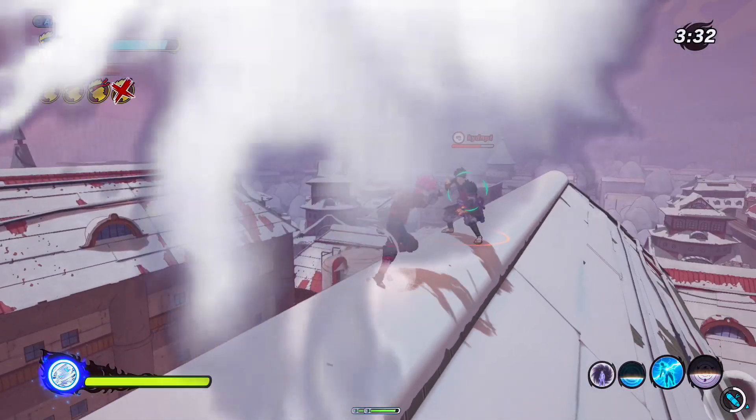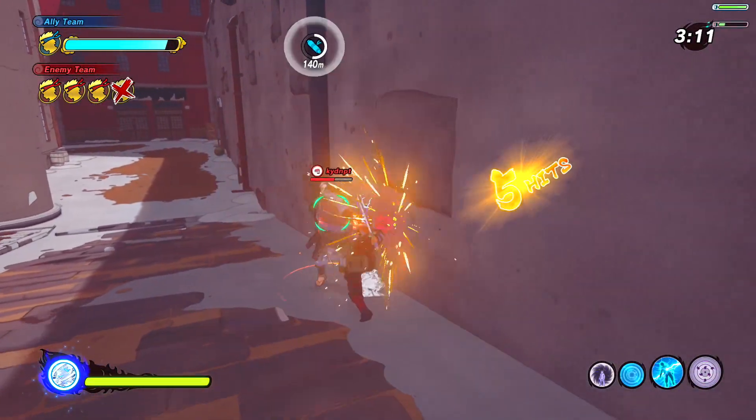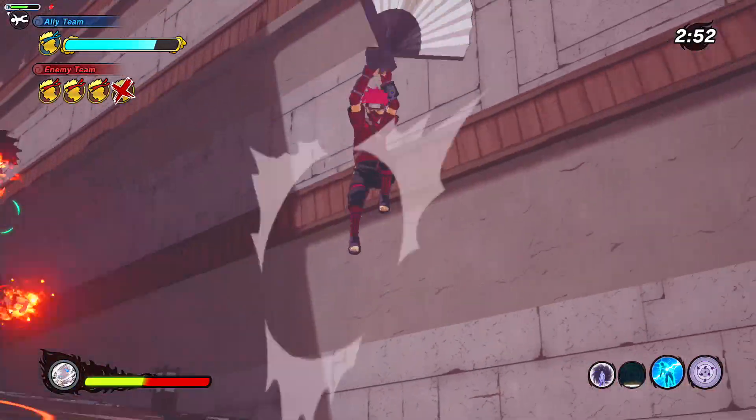We also got the Ninja Blade Uchiha making its way back to the game — a dual-wield sword for the range class. Really, really cool. The combos are crazy if you're on the ground. Definitely worth it if you guys don't have this — try and get it. But if you don't get it, don't worry about it. You're still a legend in my eyes.